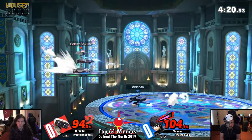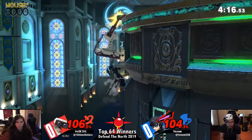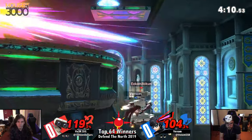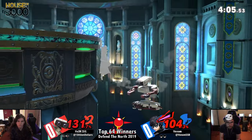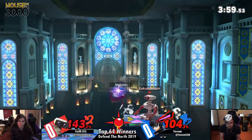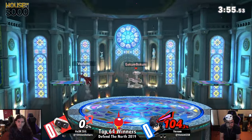Gets the grappling hook, goes for the down air and brings himself back on stage. Down throw setting up for a tech chase on the platform — not going to get anything. Venom pushing Dill off stage, goes deep. Fastball — not going to get that back air. He fastballed down air. Rob is heavy, and Venom hasn't been able to get these confirms off stage. The one back air he got didn't kill at 140%, but getting that late back air kill puts Venom in the lead.